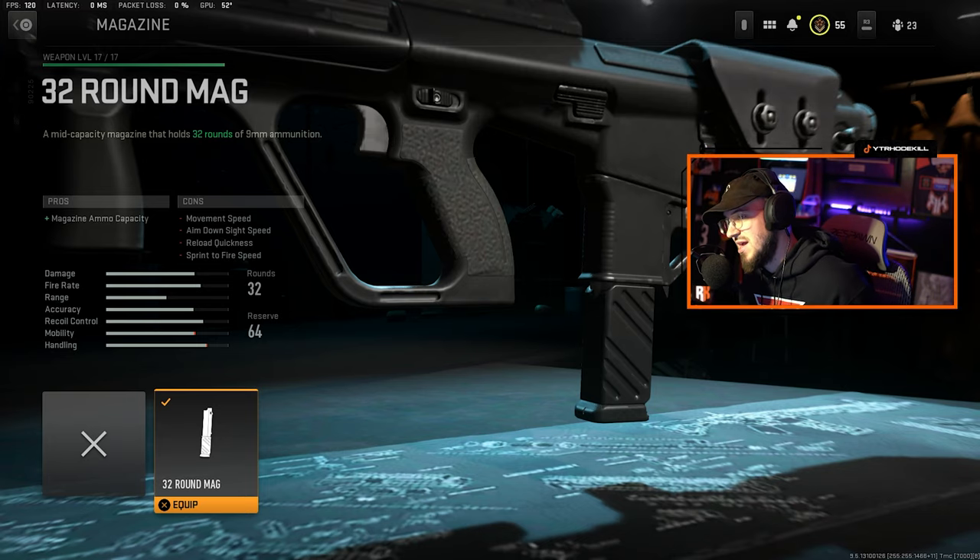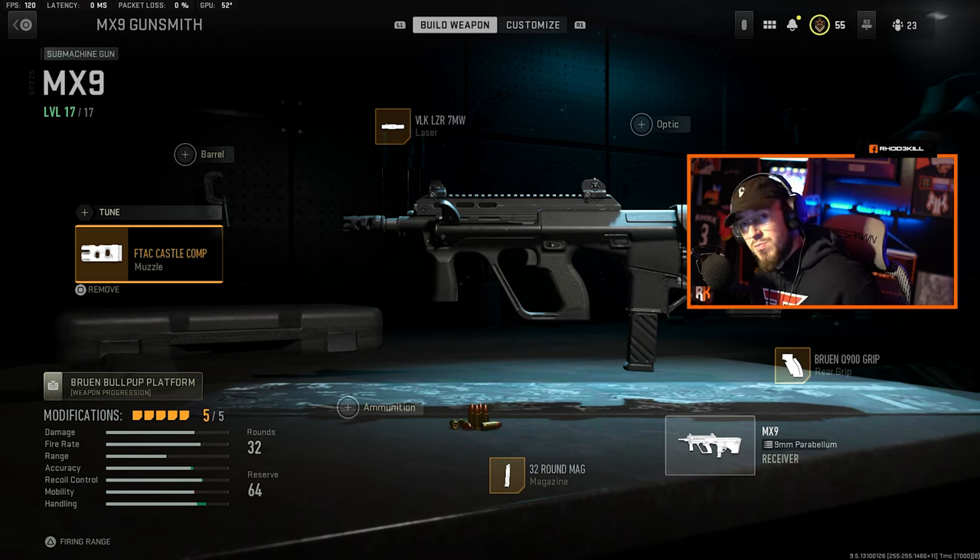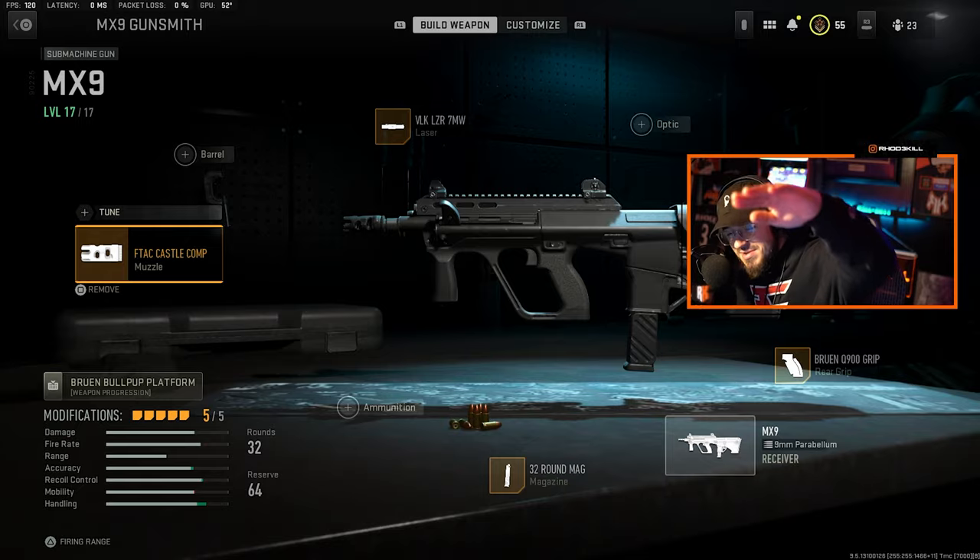Then we go to the magazine, which is the 32-round mag — that's the only magazine option for the MX9, but it doesn't affect the weapon that much. Overall, it's a very good weapon, give it a go. Let me know what you guys think, hope you enjoy the gameplay, I'll see you in the next one — peace.